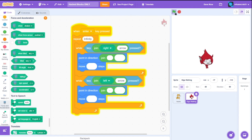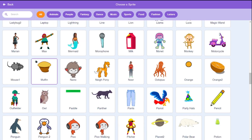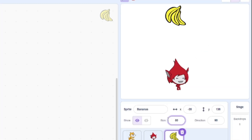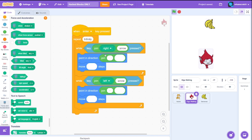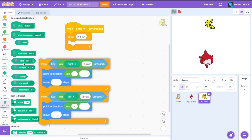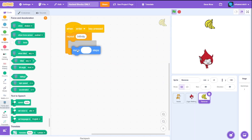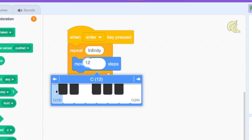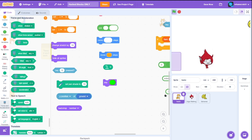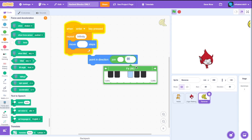Next we need apples — or rather a falling object to collect. Back to the sprite library: we've got an orange, a muffin, and this abomination — let's go with the banana. Banana catcher! Now I think we can do the same thing: repeat infinity, add the move block, move 10 steps. But we need to move it from top to bottom, not left to right, so we need to use the direction block — point in direction 180.